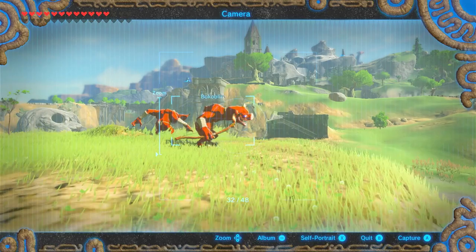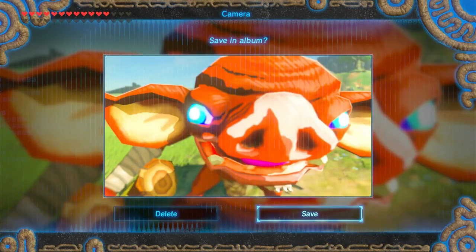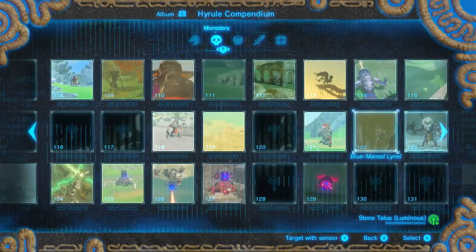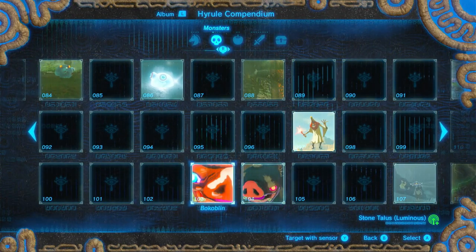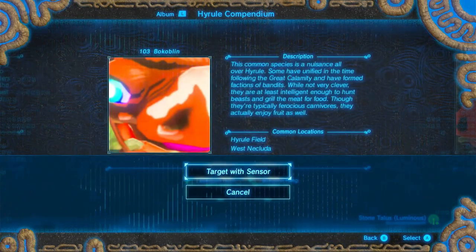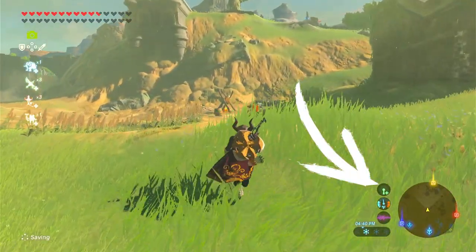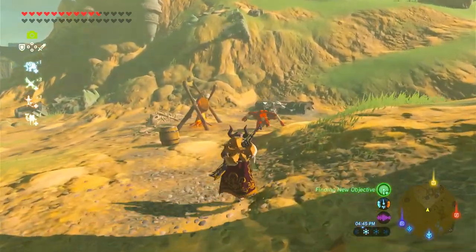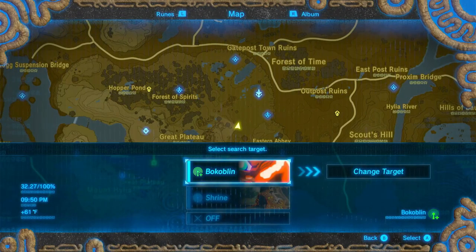Last place on my list is the Photography Rune. This rune is my least favorite because it's pretty much useless besides documenting all the monsters, weapons, and animals around Hyrule. This can actually be quite useful because you can look at the stats of what monsters drop, but let's be honest, who has actually used this? The last use is the Sheikah Detector, which lets you know how far you are from an item documented in the Hyrule Compendium, but it's pretty much useless when not set to shrines.